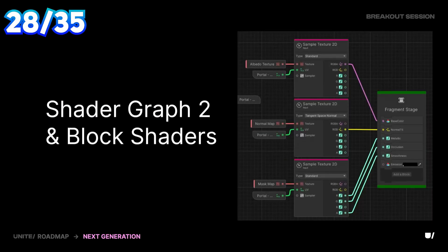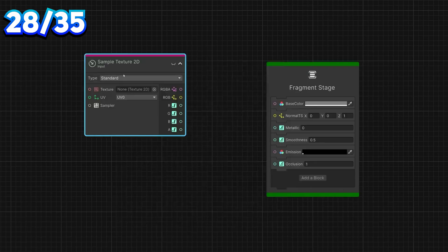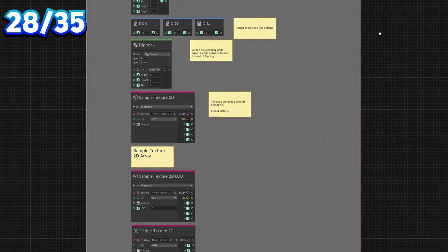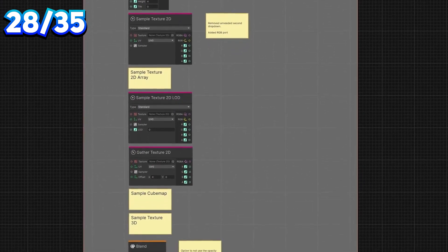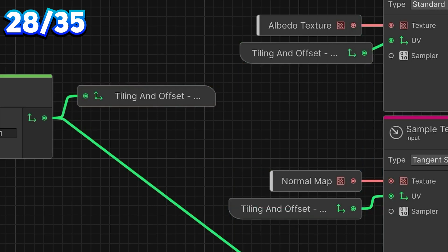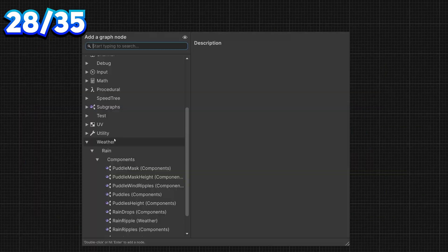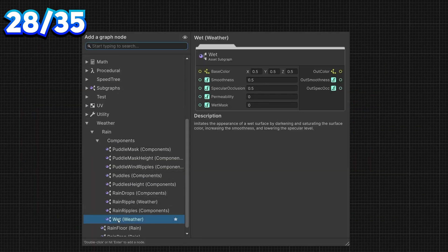New Shader Graph 2 brings a better interface and the next generation of node-based tools with over 20 new nodes, and the ability to create your own shader blocks by combining Shader Graph with your own code. For those who want to work fast, there will also be a couple of built-in shader presets.